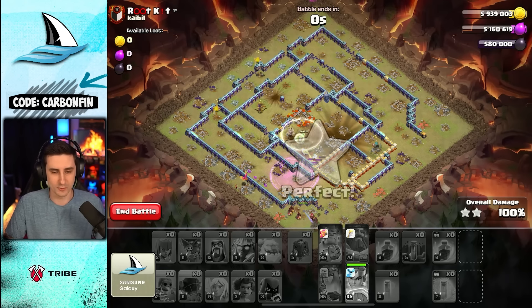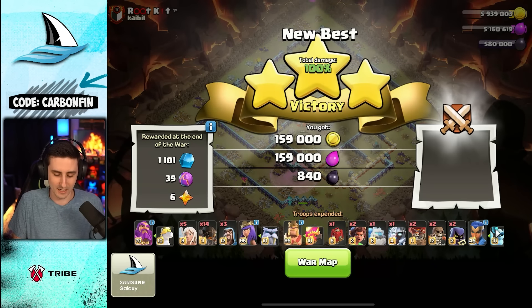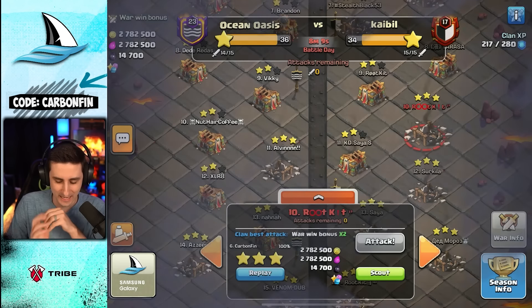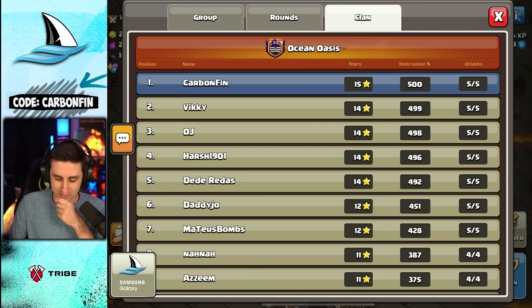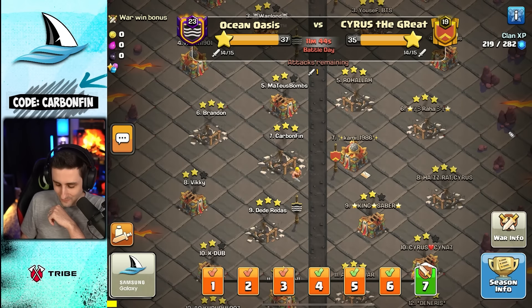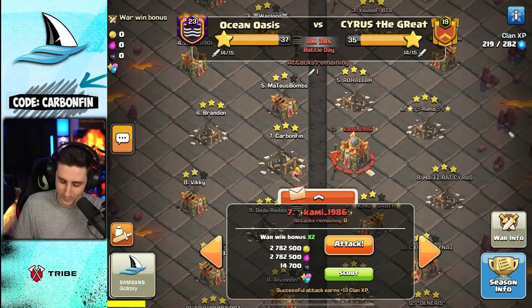Always put the Invis or your swag spell on top of the Clan Castle. Taking out yet another base — that's six for six so far. It's war number seven and we're going for something in particular. I don't want to jinx it, so I'll let you guys put the two and two together.